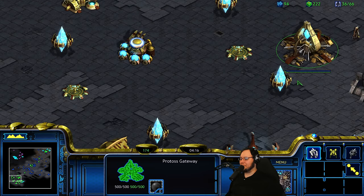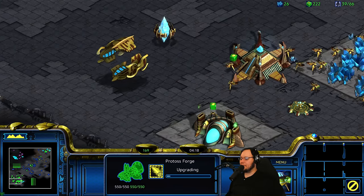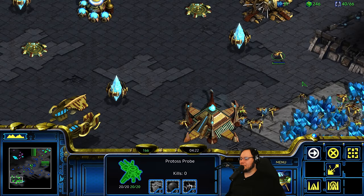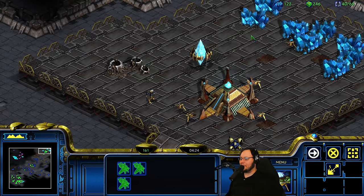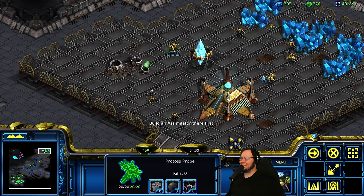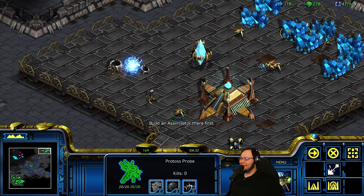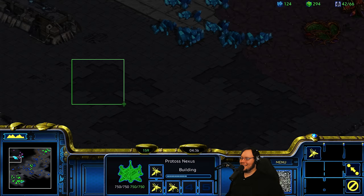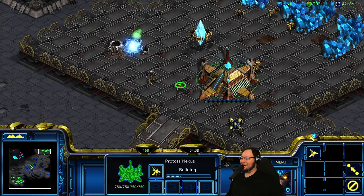Gonna get a really good economy, going to push out a lot of gateway stuff. Maybe a little bit of Zealot Archon. Archon's very nice against Zerg — we talked about that before, and I can prove it, in case you don't believe me for some reason. Now, the real Giga Chad move is to retake — or take the Nexus right here and share with them. See if they notice.